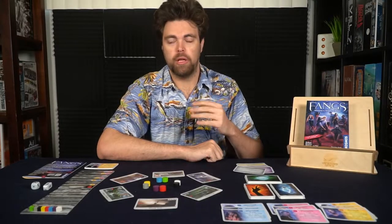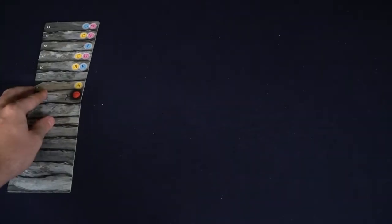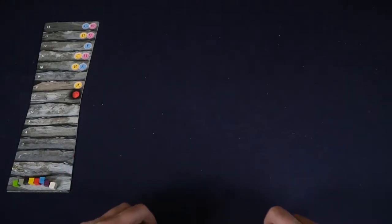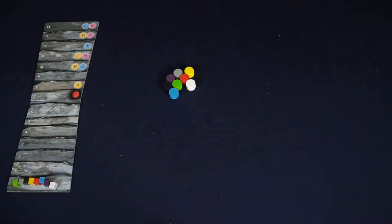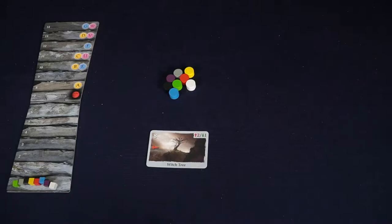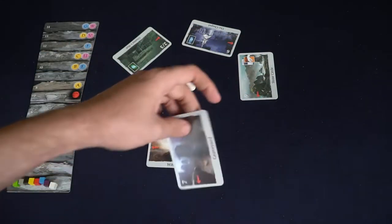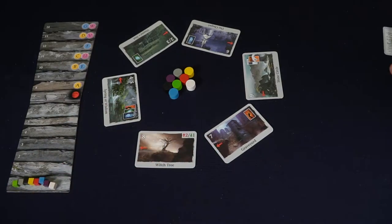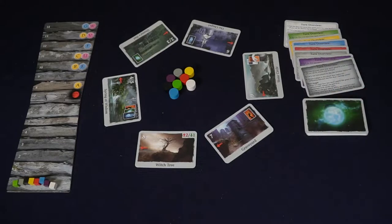The setup for Fangs is simple — and if you've played Shadowhunters before, it is the exact same setup. You're going to take the damage track, attach it together, and place all the player damage markers at the zero location. Then place all the player markers in the middle of the play area. Take the location deck, shuffle it, and deal it out so the arrows are facing clockwise around the table. Give each player a turn overview card with their player colors, and set aside the Oracle, Advantage, and Combat decks — make sure they are shuffled.